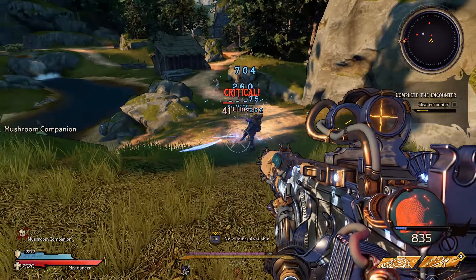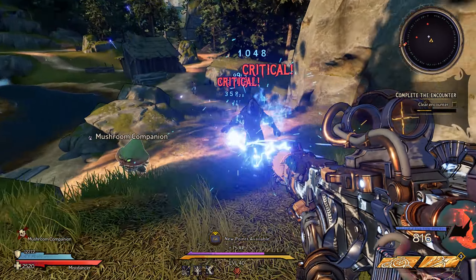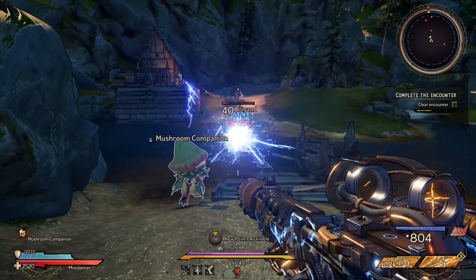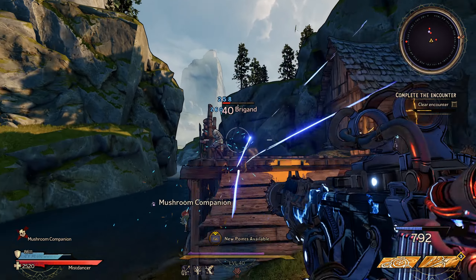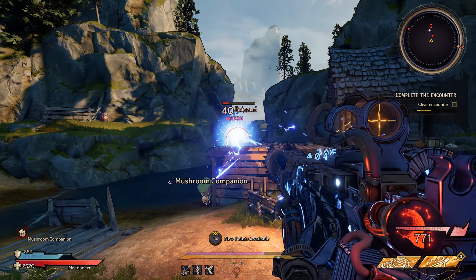I would treat the Thunder Anima more as a submachine gun considering how bad the accuracy is at long range, so if you like to run around enemies and stay in the close to medium range you'll get the job done. I also think it's one of the better looking weapons in the game too.